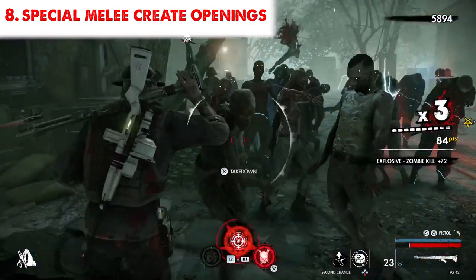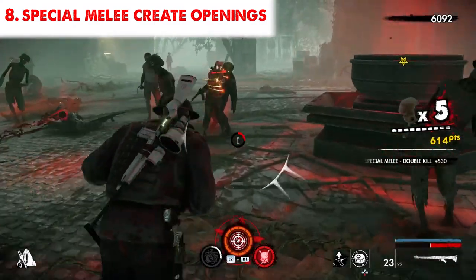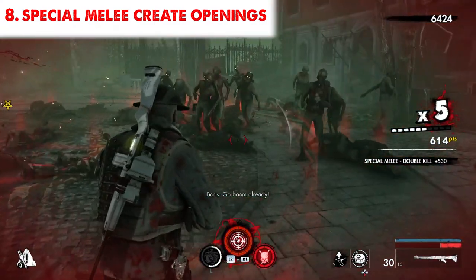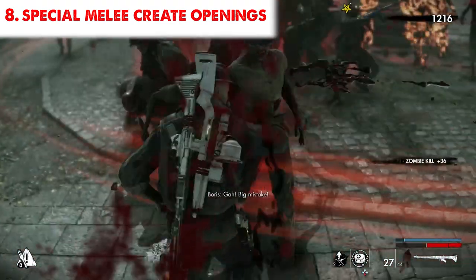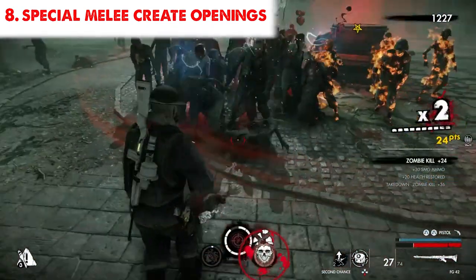The eighth tip is to use your special melee attack when getting cornered. Your special melee attack does two things: it gives you invulnerability and it creates openings. This is your escape button and I usually use it together with my takedowns. The next time you are being suffocated by zombies, just hit this button and get out of there.